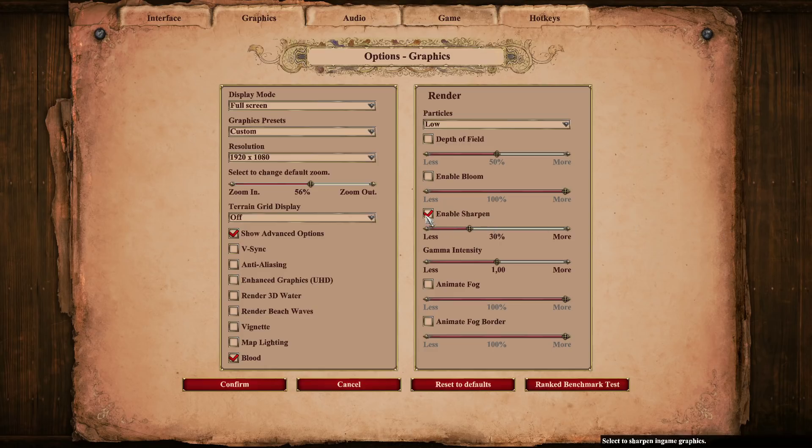The only thing I have activated is sharpen at 30%, just to have units a little bit sharper. And I have blood on as well, which is probably more just for the stream. The zoom is 56%. I don't want to zoom too far out because if you're too far zoomed out, it's harder to select units, harder to micro, harder to be more precise. At the same time, you don't want to be too far zoomed in because then you simply don't see enough and don't get the field view to macro accordingly or spot enemy units. So 56% is like a nice middle ground.